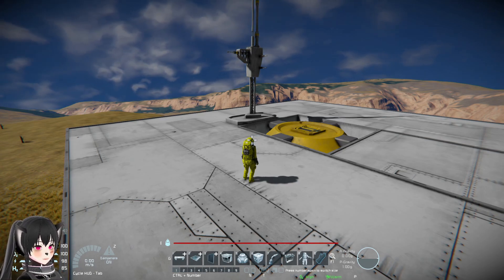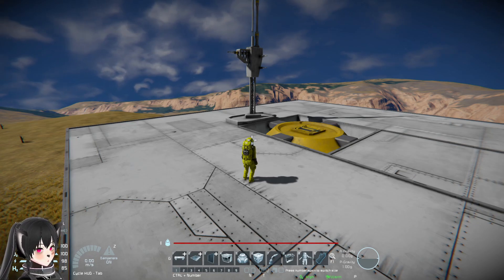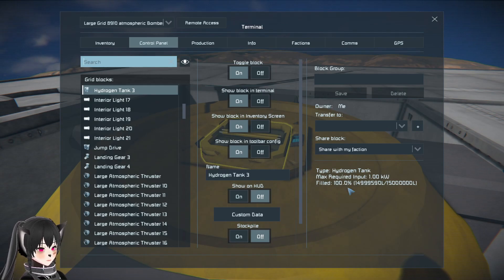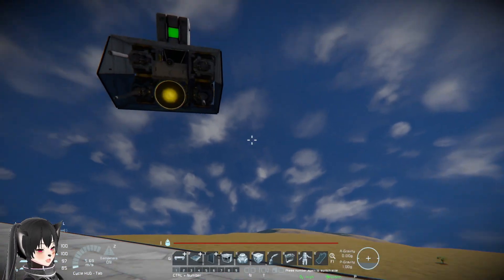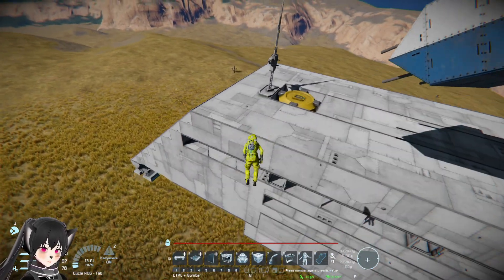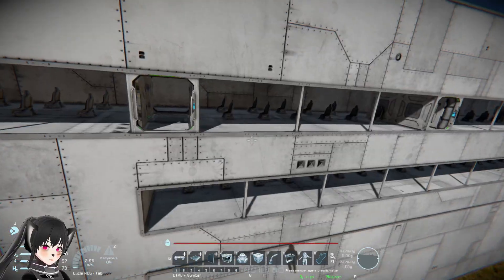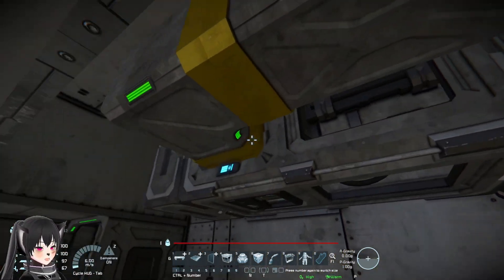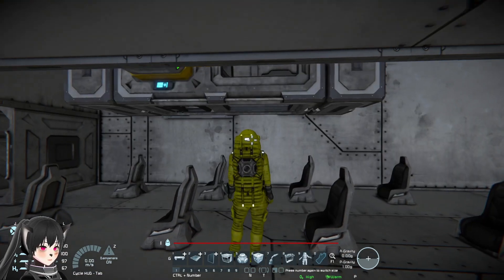We have a hydrogen tank here — it's fully filled. I'm gonna start the timer and then we're gonna get inside the ship. This is my old ship, by the way — you can see the conveyors everywhere. Here goes.